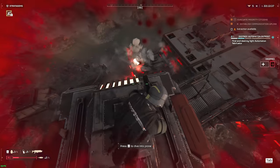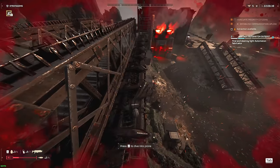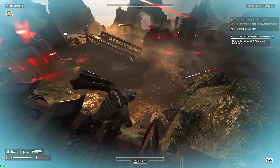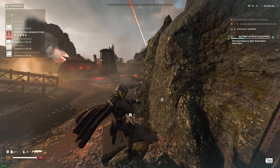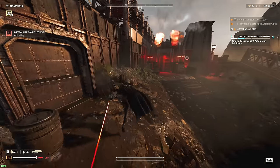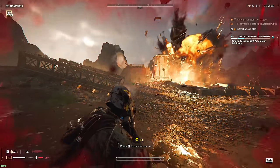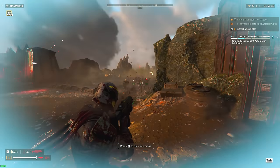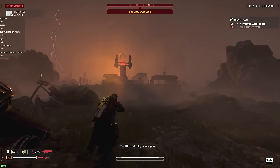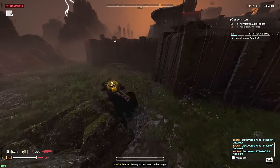Dealing with the Terminid Bugs is quite an experience in Helldivers 2, but the Automatons are quite a different beast in itself, so much so that your playstyle will have to vary dramatically when dealing with Automaton enemies. One faction prioritizes massive numbers and overwhelming you with bugs from every direction, while the Automaton faction prioritizes firepower, ranged attacks, and other utilities such as being able to block you from using Stratagems.